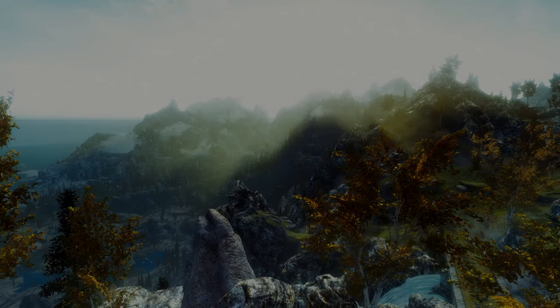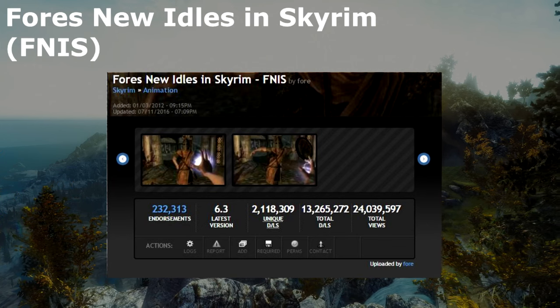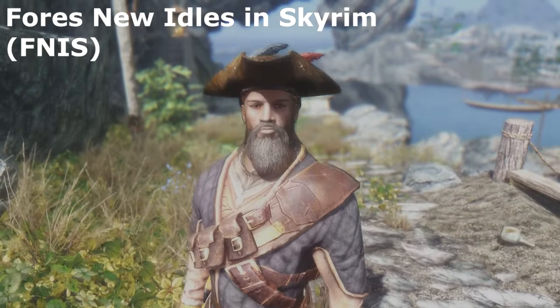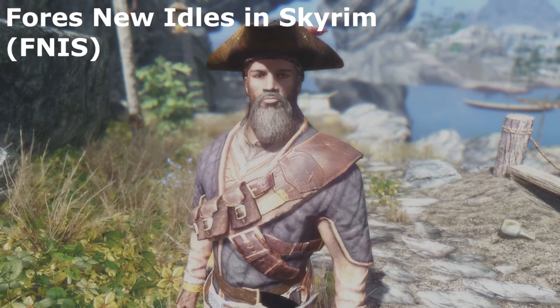Here's something a bit more complicated: FINIS. I'm going to give you a simplified version of FINIS' installation guide from the Nexus page. Download FINIS Behavior Files and install normally using your manager. If you happen to be using Nexus Mod Manager, always select No when prompted to upgrade.